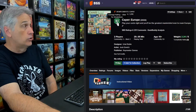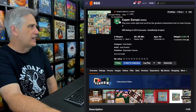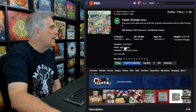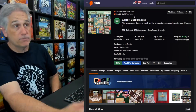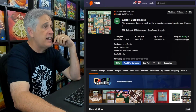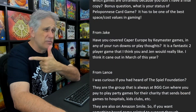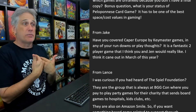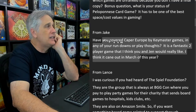I'm certain I took a look at Caper Europe and said 'it's a tug-of-war, it's an area majority influence game — Jen and I are not interested in that at all,' and removed it from my brain. I could be totally wrong — maybe it's absolutely fantastic. If Keymaster ever contacted me and said 'we'd love for you to cover the game,' I would read the rulebook. It's doing really well with an 8.1 rating and ranked number 1,296. But I've got 50 other games I know I'm going to love — I don't want to take a chance on one that Jen might not like.